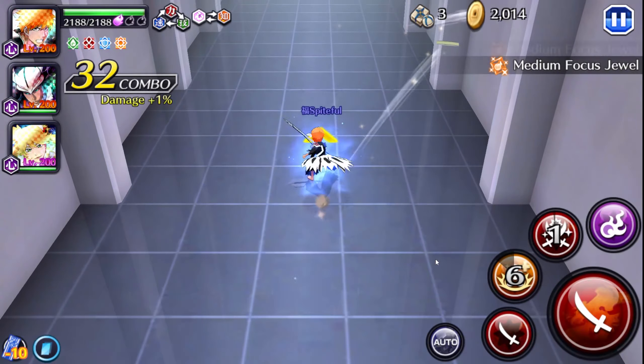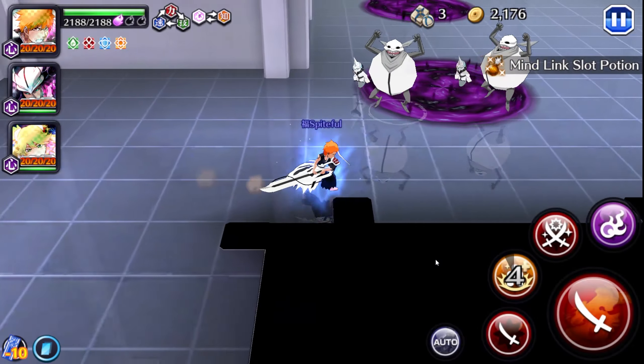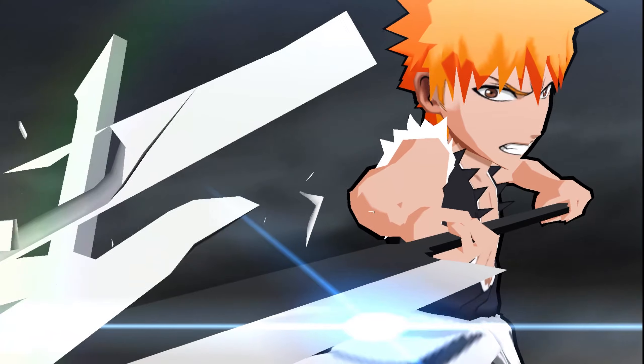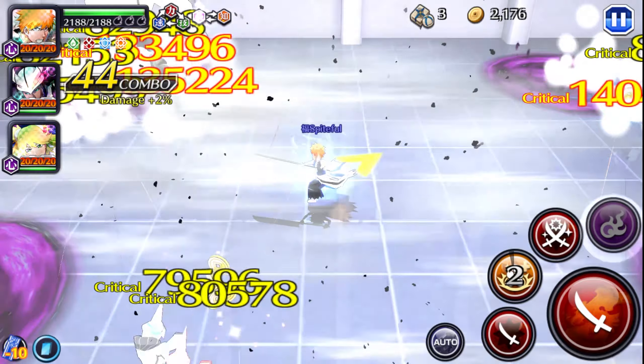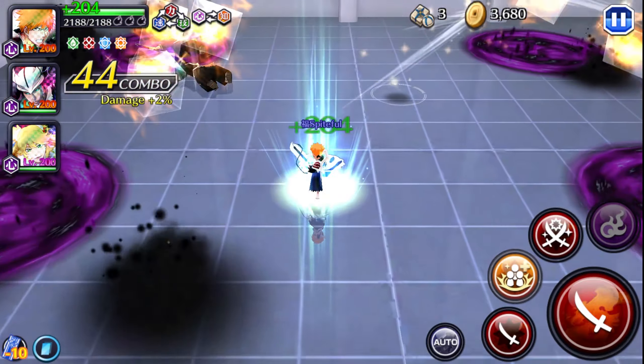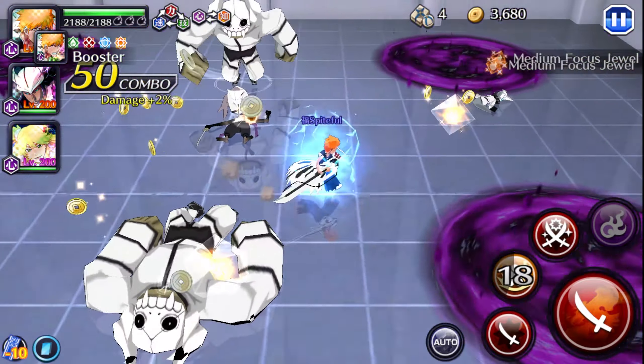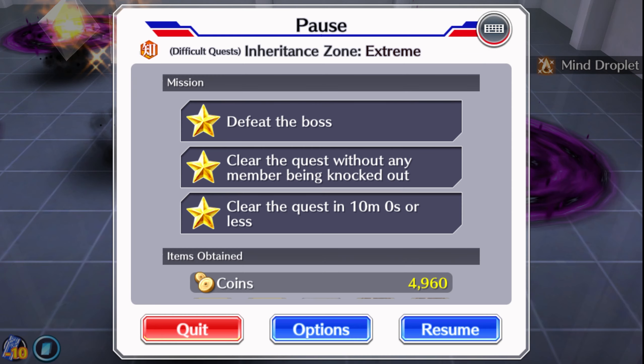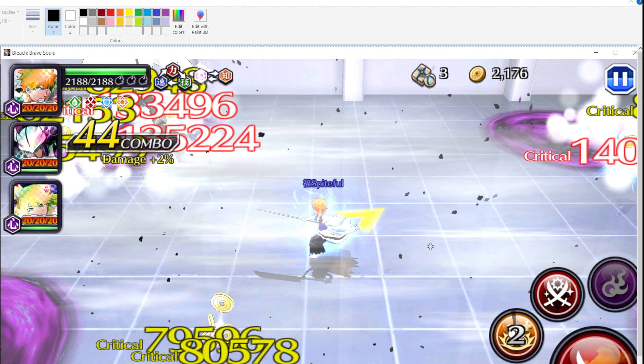Should be guard broken. All right, so we're boosted right now — let's do this. 135k! So we did say what we would do with that — let's bring up Microsoft Paint. Yeah, I am. So here's 140k right there — that is critical damage.